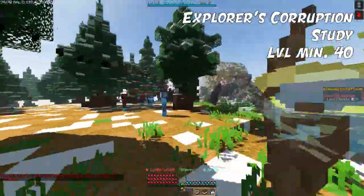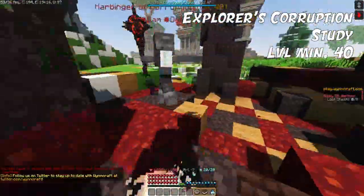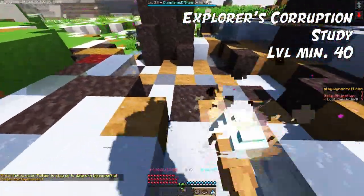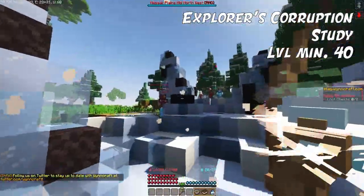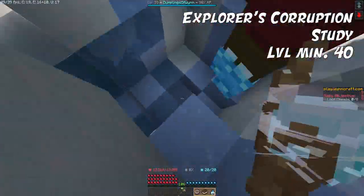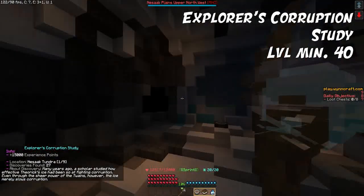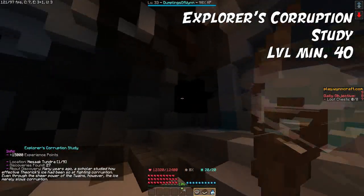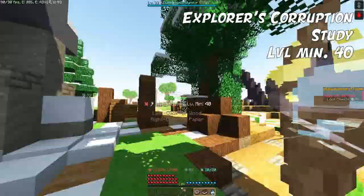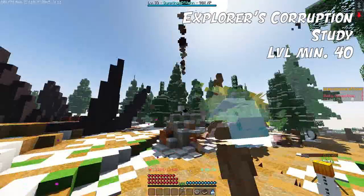Dodge these mobs because they're not part of the discovery. Here we are at the last one — kill it and wait, because the teleport will open at the bottom. It doesn't matter which order you do them; it's the fourth one that will always have the teleport. Discovery found: Explorer's Corruption Study. You can read the explorer's journal here, and here's the exit back to Nesak.